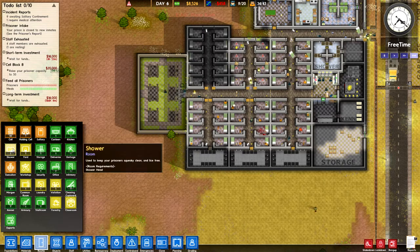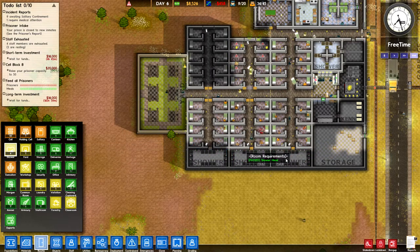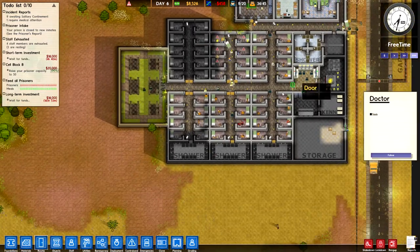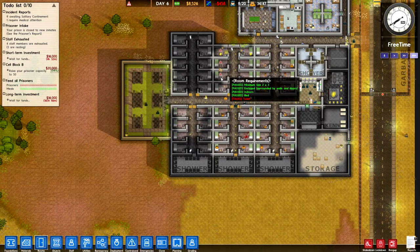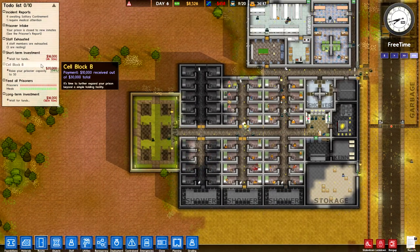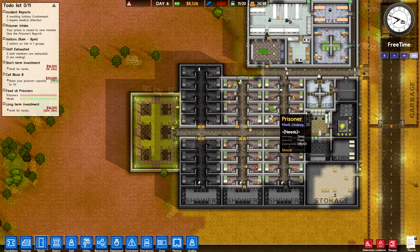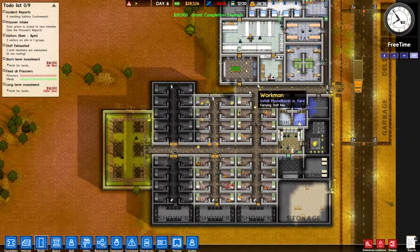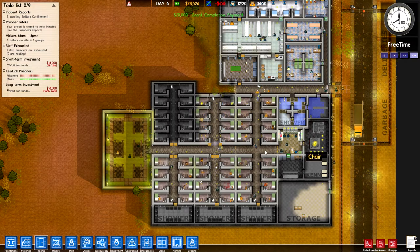Speaking of the single shower, I need to designate these showers down here. Now they will all be used by the ones in the proper cell block. Apparently this guy got injured and we didn't manage to get him healed up, so let's set that on up. As soon as these three cells complete, we're going to grab the cell block, and we can accept quite a load of new prisoners — about 16 if I'm looking correctly.